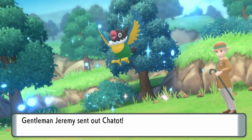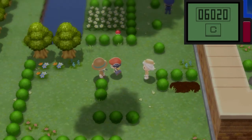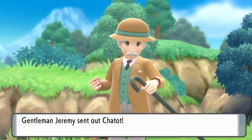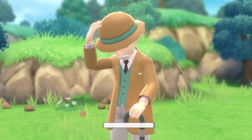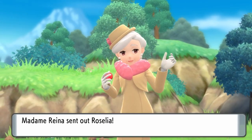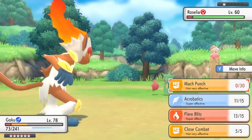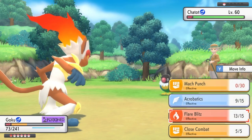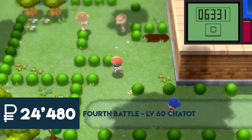With the Vs. Seeker active, the next level step for these trainers brings them to level 31 — Chatot and Roselia — with payouts increasing to 12,896 pokédollars. The next Vs. Seeker upgrade levels them to level 40, with Gentleman Jeremy's payout at 16,320 and Madam Reena's payout at 16,320 as well. Both of these trainers will then cap out their Pokémon at level 60 on the next Vs. Seeker check — but you must be in post-game, having completed the Elite Four, for this to activate.